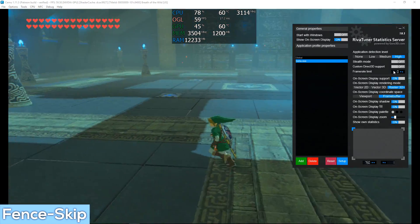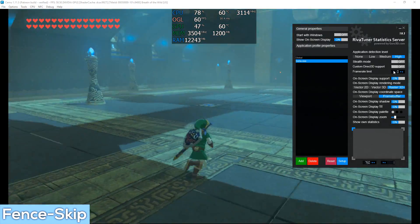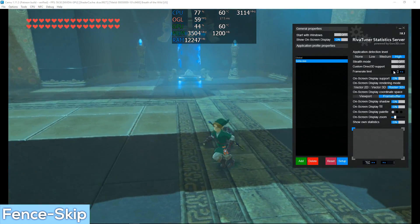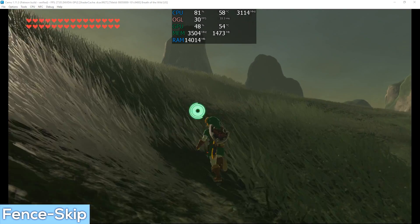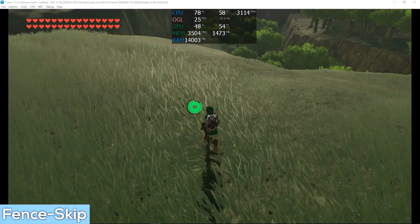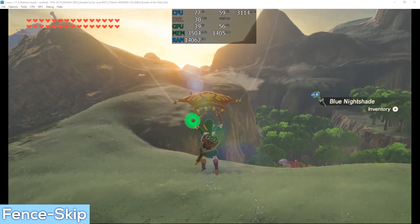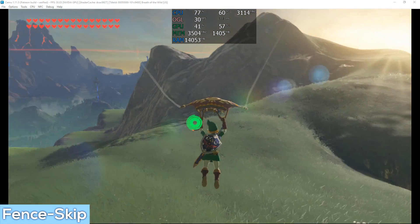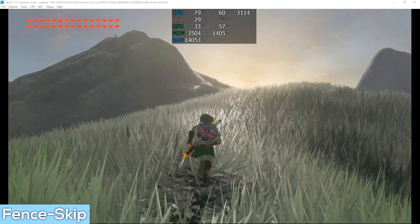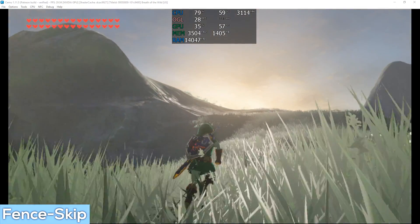Of course, these numbers are relative to my system and hardware — your numbers based on your hardware will differ. I wanted to explore whether we still need FPS++ now that multi-core support has changed so much. However, it seems FPS++ is here to stay, especially if you want 30 frames and above at a consistent 1x game speed. Fence skip isn't really used as a standalone feature anymore, at least not for Breath of the Wild, but it is pivotal and necessary for FPS++ to work correctly.